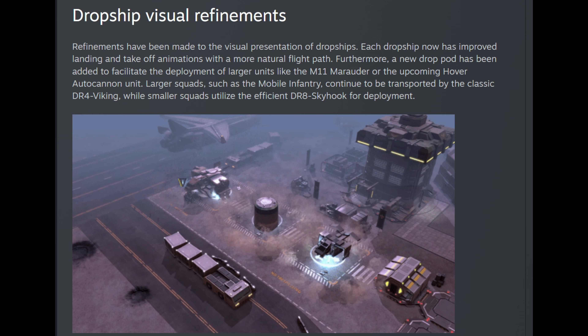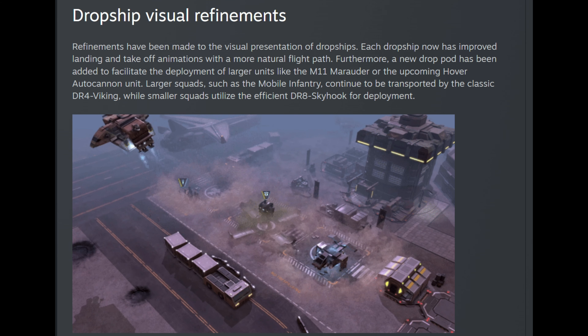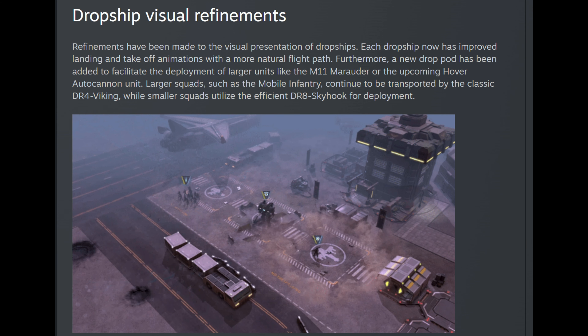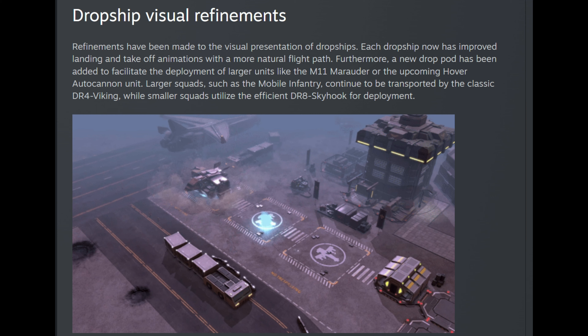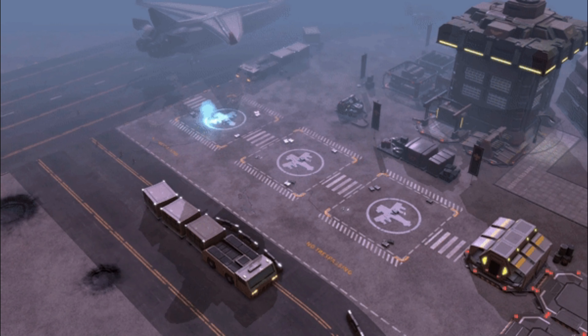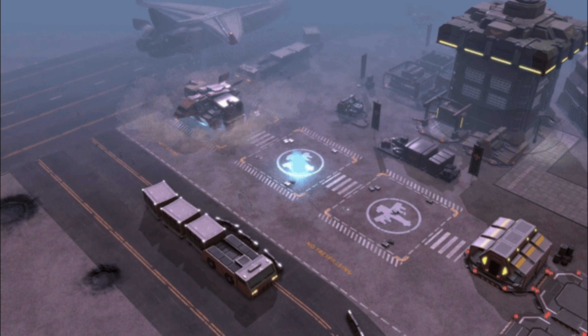We have new dropship visuals. These are the new animations that they brought for it — everything looks cool. I like that there are different vehicles bringing your troops. Here is a closer look at that.